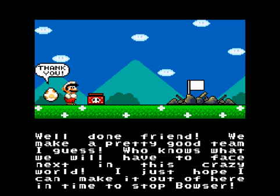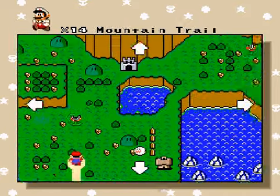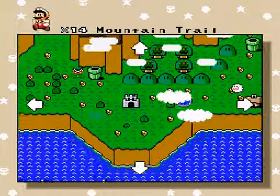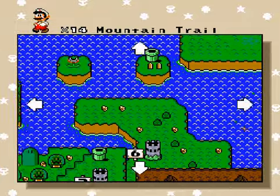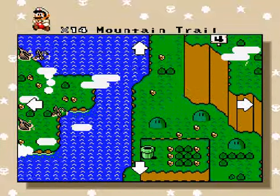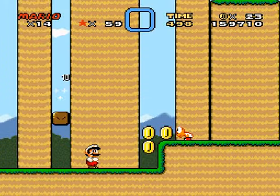Well done, friend — we make a pretty good team. Who knows what we'll have to face next in this crazy world. The overworld has three castles actually close together, which I never envisioned. Nothing strange about the water — oh wait, there's definitely something strange over here: a triangle that's sparkling. I'm sure we'll be dealing with that later. A bunch of sunken ships over that way.